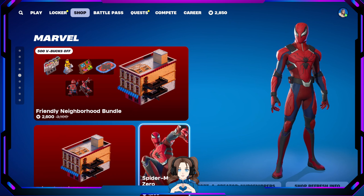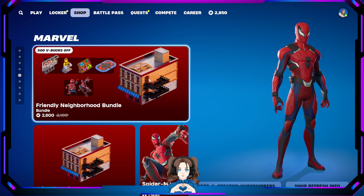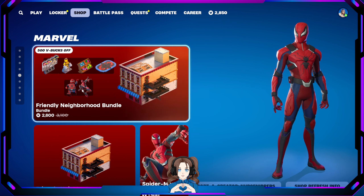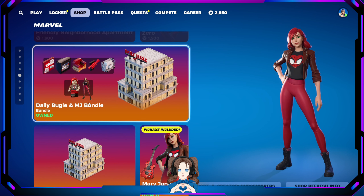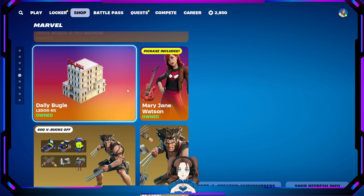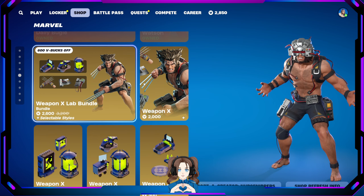Marvel Lego — we still have the Friendly Neighborhood bundle, which has Spider-Man's apartment building with the little deli at the bottom, and Spider-Man Zero himself with his little Lego person. We also have the Daily Bugle and MJ bundle. We've got Weapon X bundle with Weapon X as well.